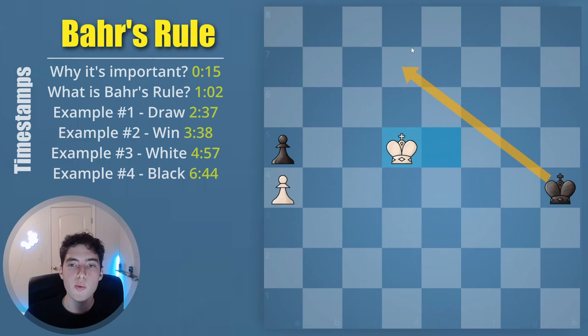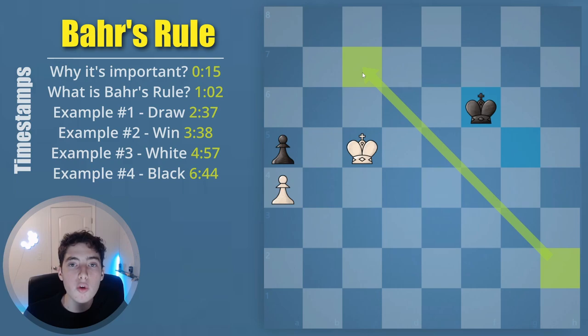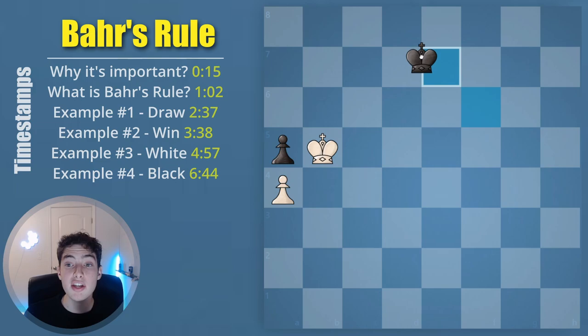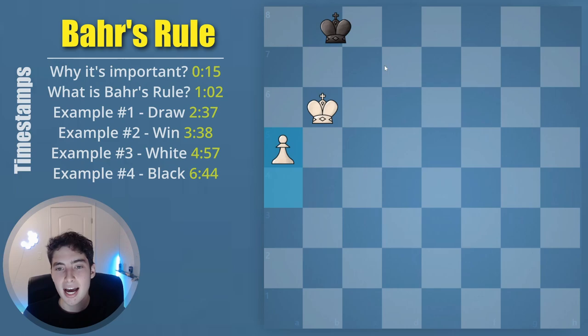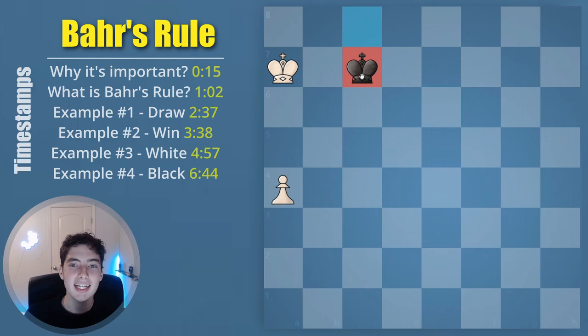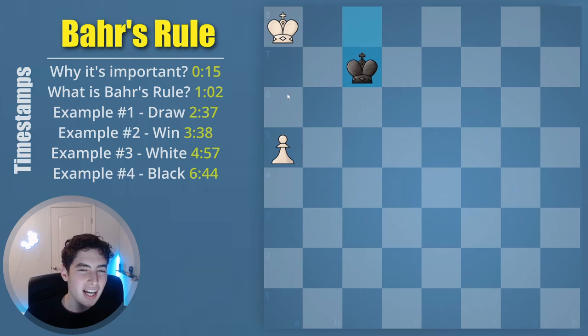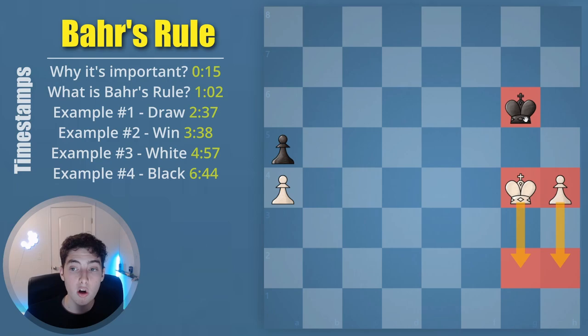The way that black draws, as I hinted earlier, is they take the pawn and then rush back to the other side of the board. Here you can see the importance of where this pawn is. If the pawn were on h2, black would not have been able to get back in time, but because the pawn is already quite far up the board, black can go diagonally back and reach the very important c8 square. After king b8, this is a very clear draw, and if you go king to a7, king to b8, king to c7 — you block the king. This is a very well-known, easy-to-understand draw.